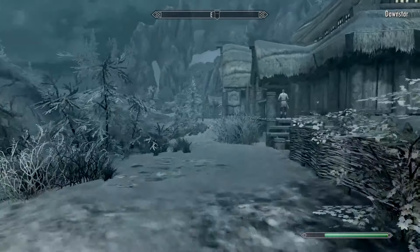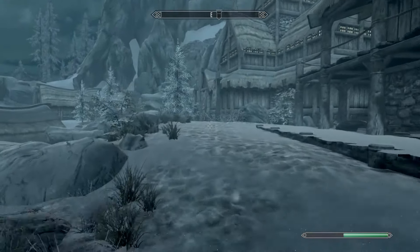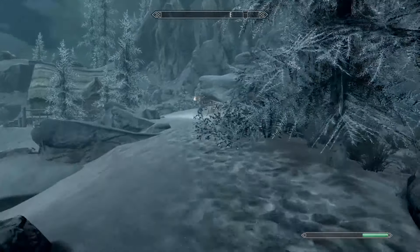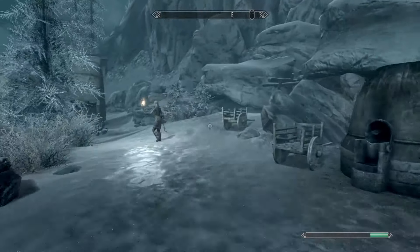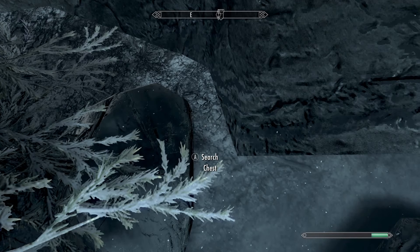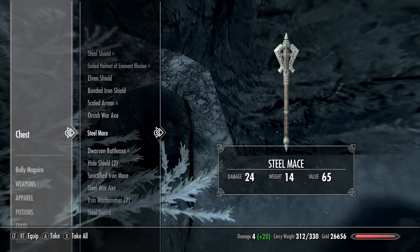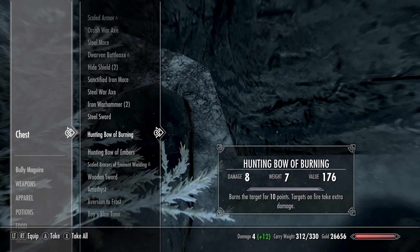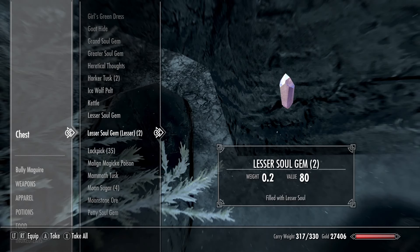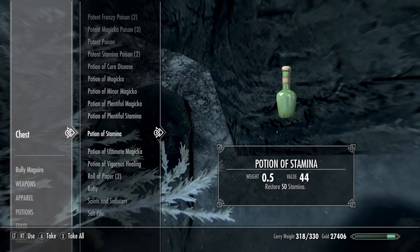This is the Dawnstar glitch chest. You come over here to the area by the mine, go right between these two rocks, and you'll see a bunch of different enchanted gear and items. She'll have soul gems, 750 gold, iron ore, and lockpicks — a very good little stash to reset. She also has potions and other items.